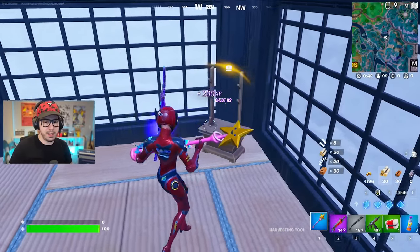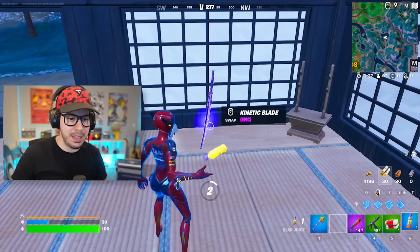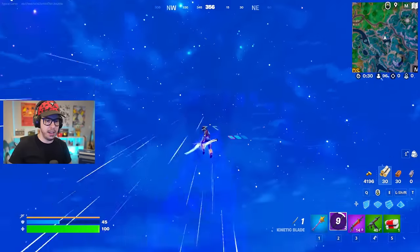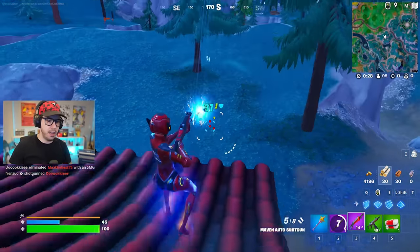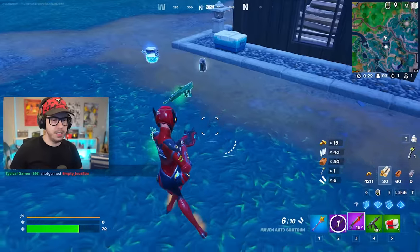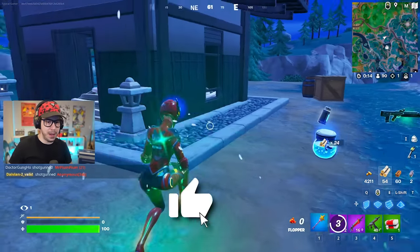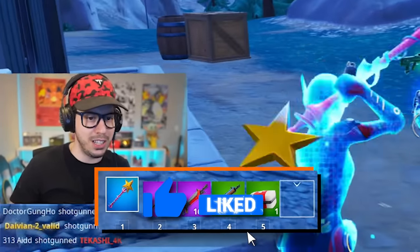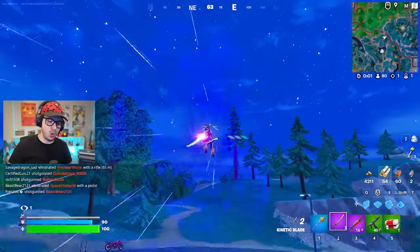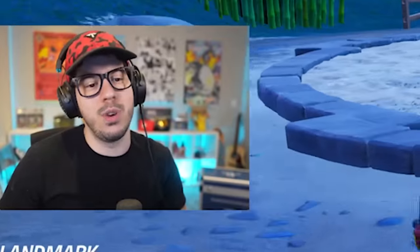We know that somebody is above me on this hill, but we're going to use this kinetic blade to get up there. We know they don't have a kinetic blade, which is going to make them a really easy target for us. Easy peasy, lemon squeezy - though they hit me pretty hard. There's a flopper in here. A flopper just takes so much less time than a med kit. Great start. Having a kinetic blade is always fantastic - it is required to win the game at this point, but there are a couple other things that make it really easier to win too.